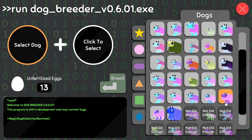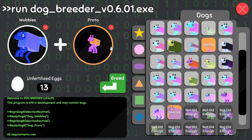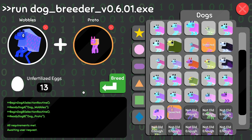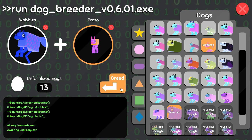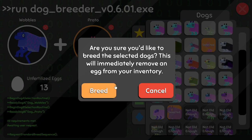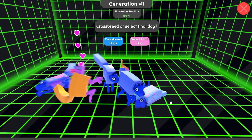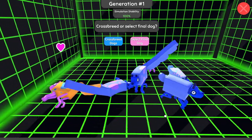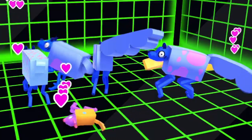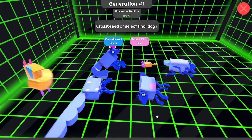We're going to select good old Wobbles and Proto — he does look pretty strange. I got a few more eggs and we should have plenty to do some pretty wacky stuff today. I'm hoping we can get something really, really cool. Whoa — we've got a really big version of Proto. Do they all have their legs? Every single one of these dogs has four legs. Well, I'm glad that worked out.